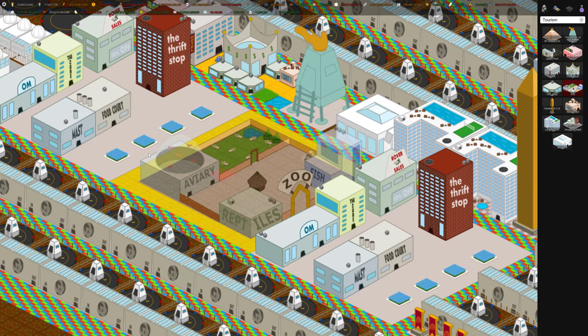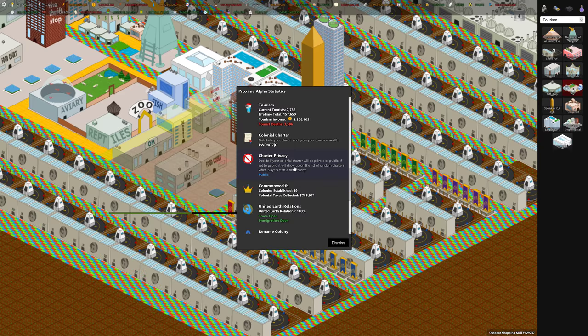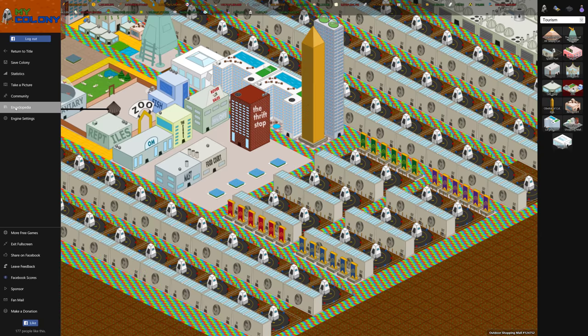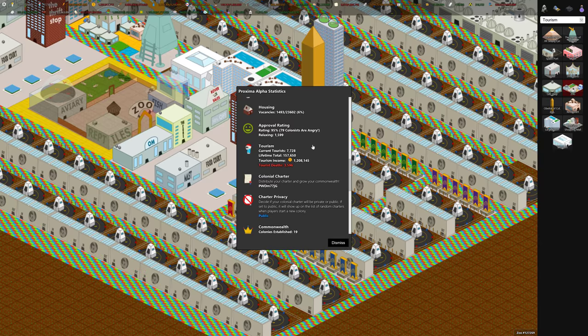That's an overview of tourism. You can see details about tourism in the stats menu, accessible from the top left under Statistics. One of the menus about halfway down is tourism, where you can see current tourists, the total number of tourists that have come and gone to your colony, and the total income generated by tourists.